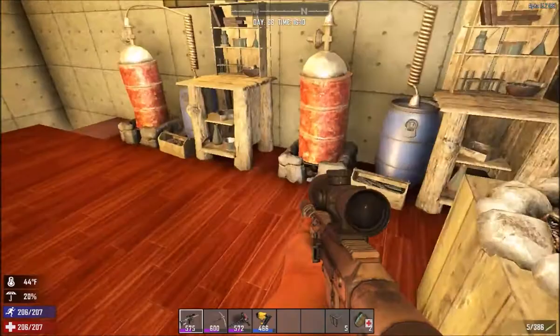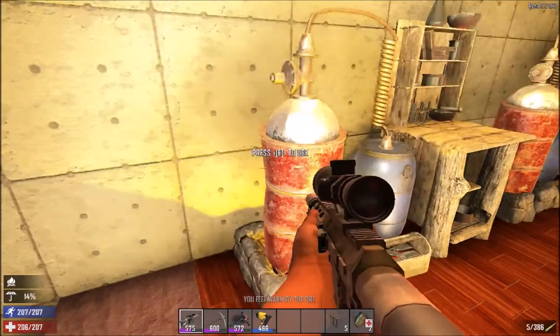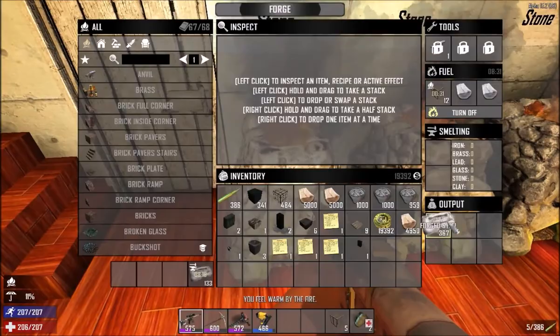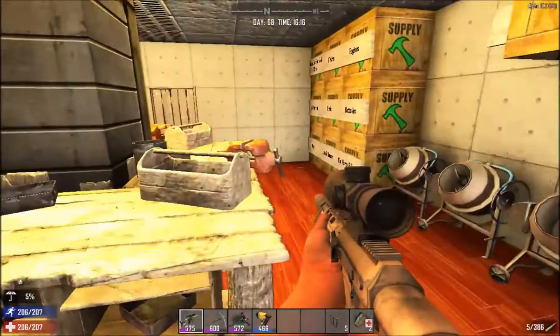Hey guys, welcome back to the next episode of Seven Days to Die. I've actually got quite a bit done. I just want to show you guys I have all these forges going, I'm making some steel, and look at my chest. You might be wondering how — and this is the answer: I can't believe an auger is this useful. You blaze through all the resources.